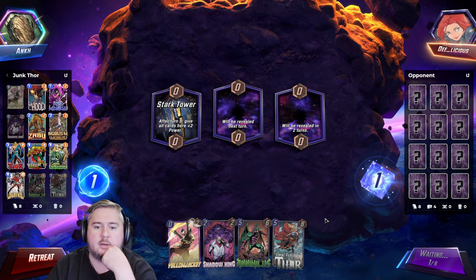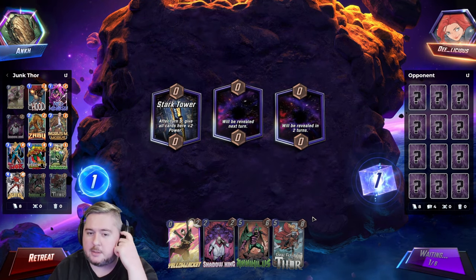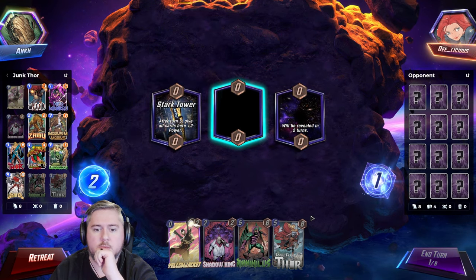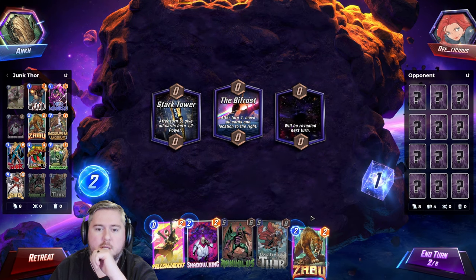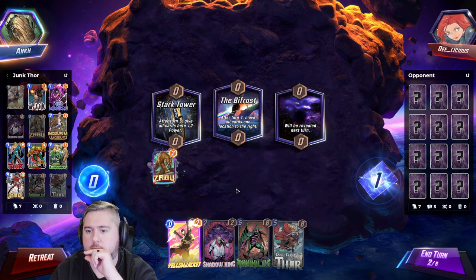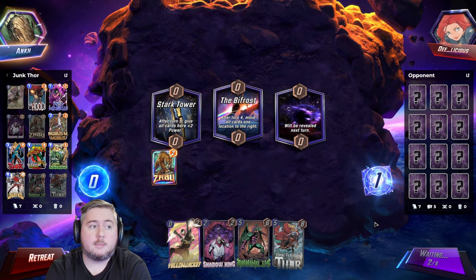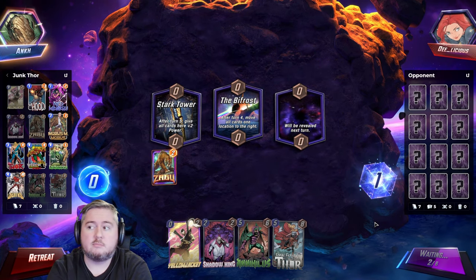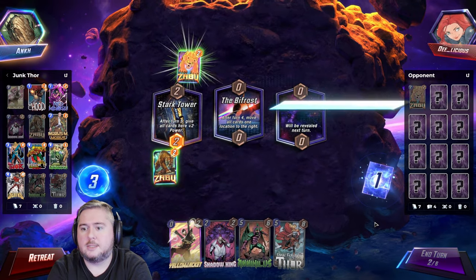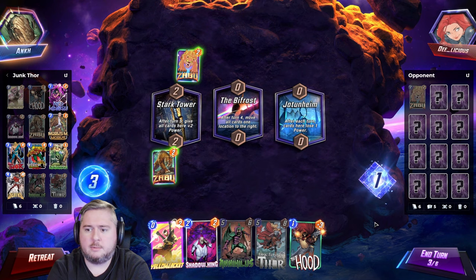I feel like we've kind of had not optimal draws so far. Like we really want Zabu turn 2. The dream play would be Hood or Niko turn 1, Zabu turn 2, Thor turn 3 — or I guess at that point with Zabu down maybe Werewolf turn 3. There's Zabu. I'm gonna move right anyway but still play it there just in case the right location is something dangerous, or in case my opponent overwrites the Bifrost with Storm, Scarlet Witch, or Legion.